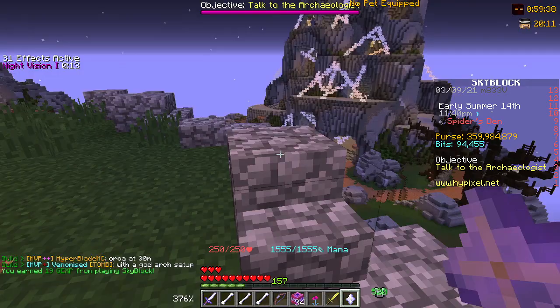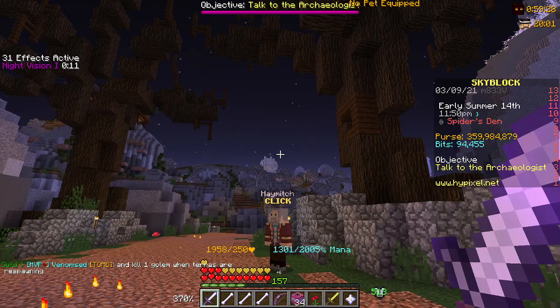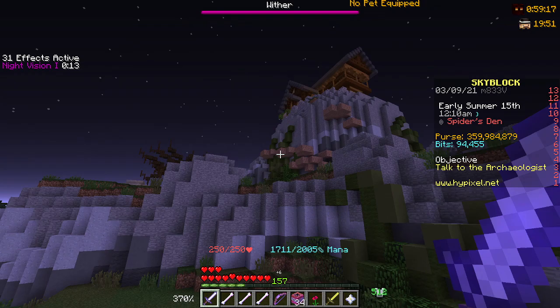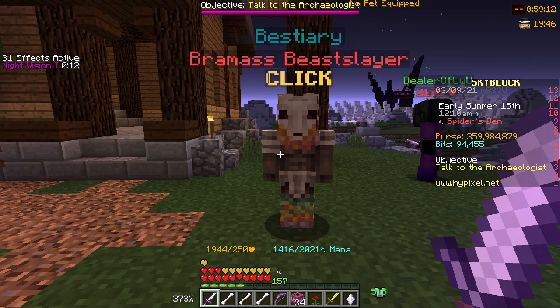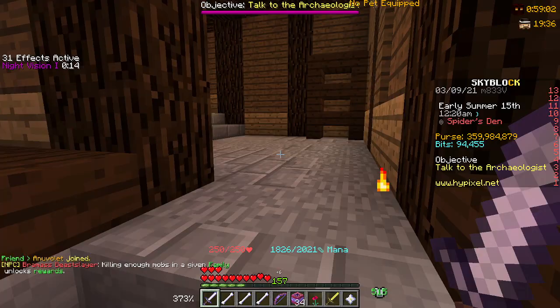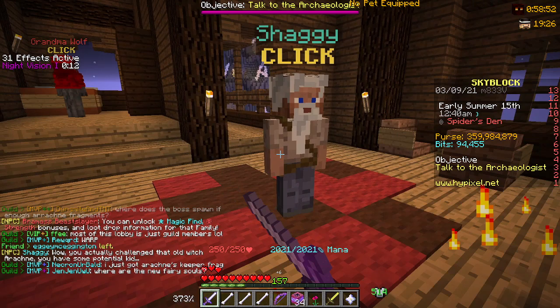But let's talk about the most important part of the update: the Spider's Den. We got a Spider's Den revamp. If you go to the spawn, it has totally changed — there are trees and it just looks different. But the most important part is this house up here. There are more NPCs up here. This guy is the Bestiary NPC — he looks like some relative of Maddox because he kills all the spiders. His house looks pretty nice, kind of terrifying actually.